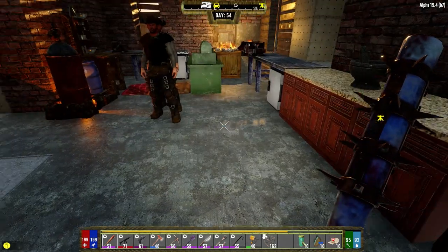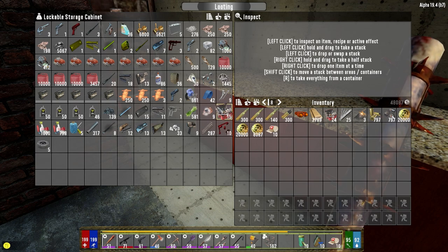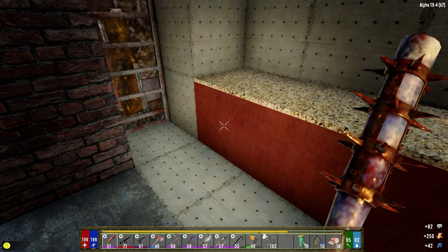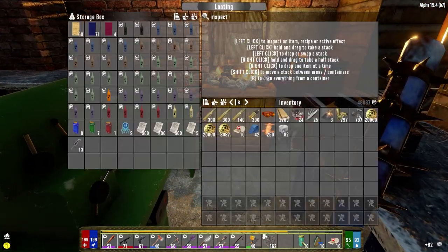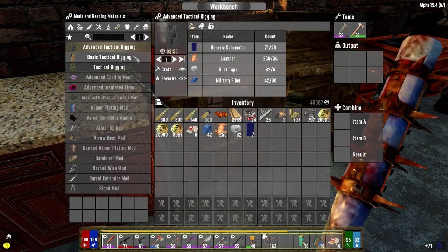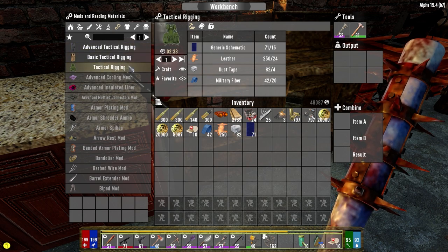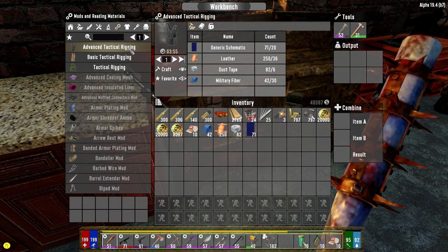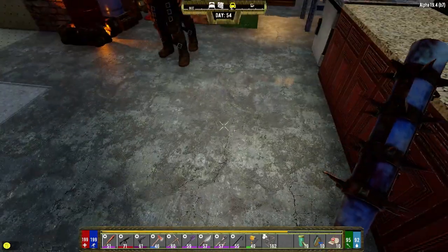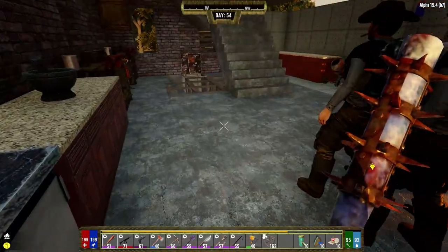So generic schematics, duct tape, military fiber — do I have enough military fiber? I do. Leather. We're going to get some advanced tactical rigging going. Duct tape and then schematics, just kind of looking to see what I needed to get done. Basic tactical rigging — advanced is three and a half minutes. That's the one that we want, so let's craft that.